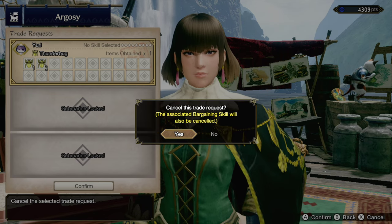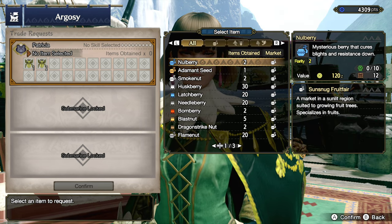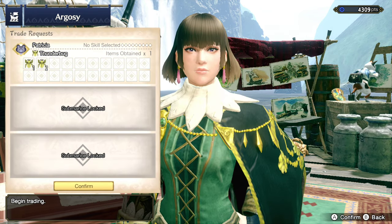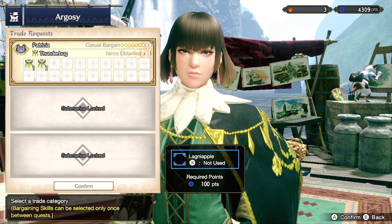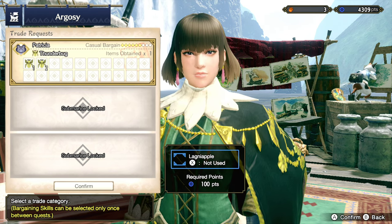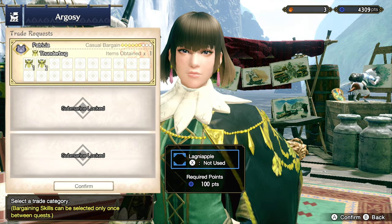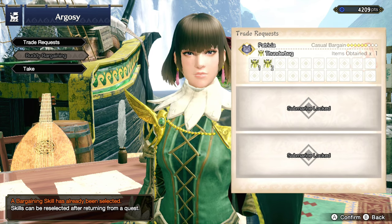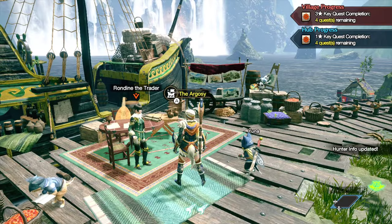Under trade requests, I'm going to cancel this trade request and send a better Palico — we'll send Patricia out. We'll keep going for thunderbugs, might as well. The more thunderbugs the better, because I want to make some more traps. We're going to upgrade the bargain here. What the Lagnia Apple does is add three more ticks, but casual bargaining is pretty cheap. The more thunderbugs the better. We'll confirm this, and now the bargaining is going to be a little bit better — we'll maybe get one or two extra thunderbugs per quest completed.